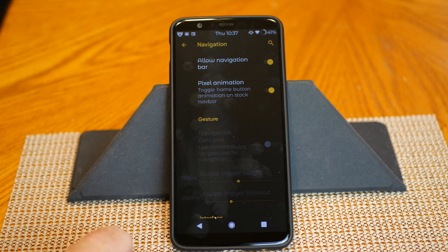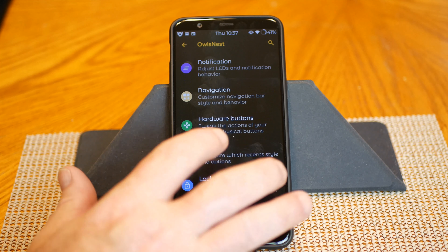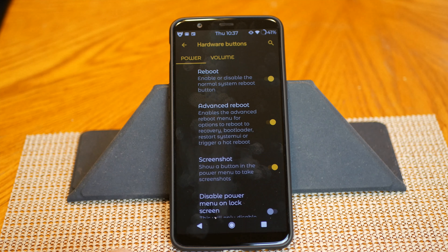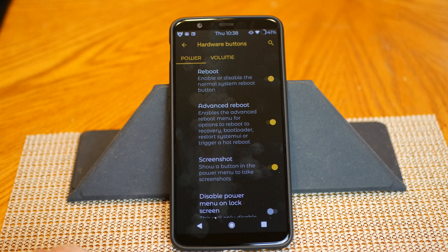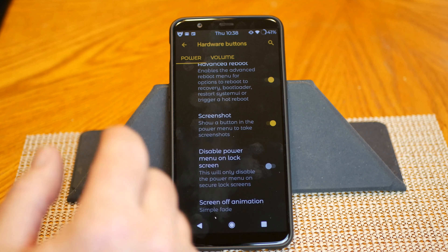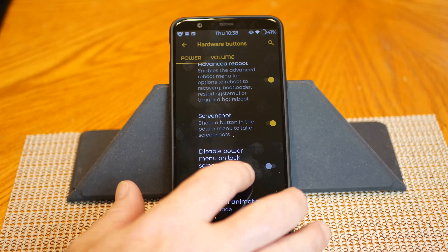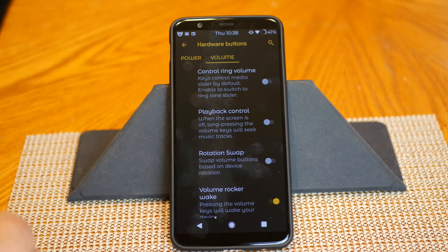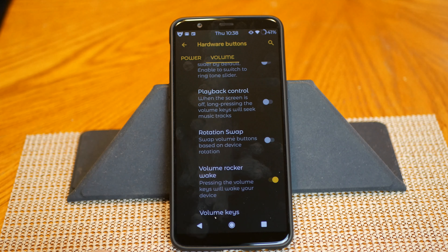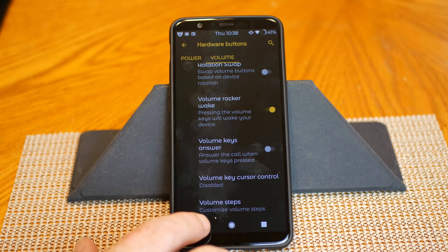Next up is Hardware Buttons. For the power button, you have to click on the reboot button or it won't show in the reboot menu — it will just say power off. You have advanced reboot, you can add screenshot, and you can disable the power menu on the lock screen. Swipe to the right and that brings up the volume keys — you can customize your volume keys to do pretty much whatever you want. I just like to leave mine as-is.